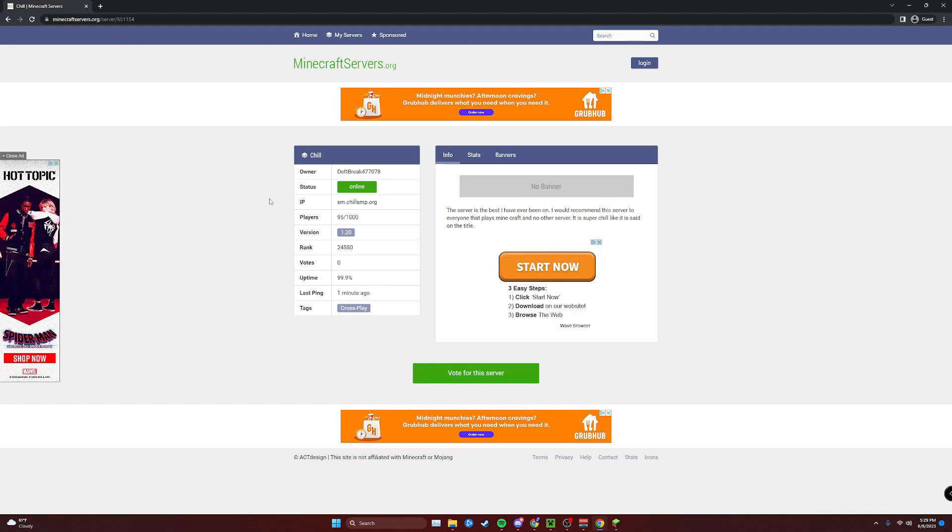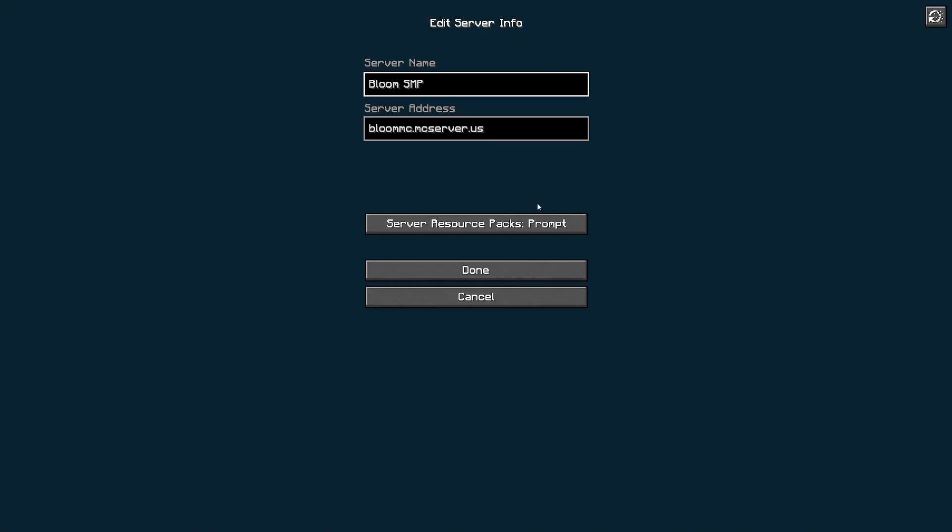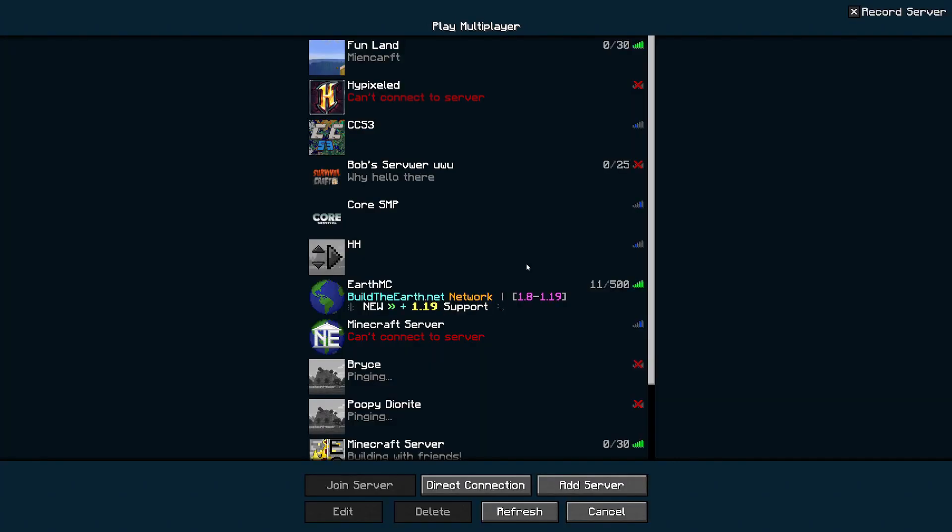I'm going to give myself a limit of 45 minutes on each server, and then we'll give it a ranking. How are the rankings going to work? I have genuinely no clue. We're going to figure it out as we go. So we're going in order — the first SMP is the Bloom SMP, the one that had a bajillion adjectives in the description.